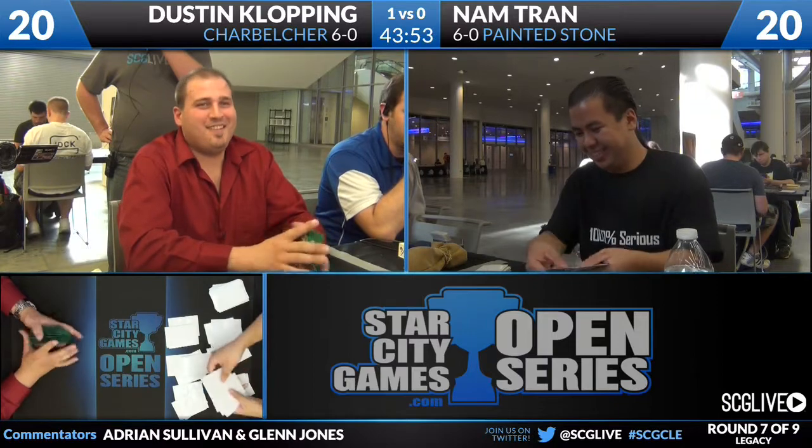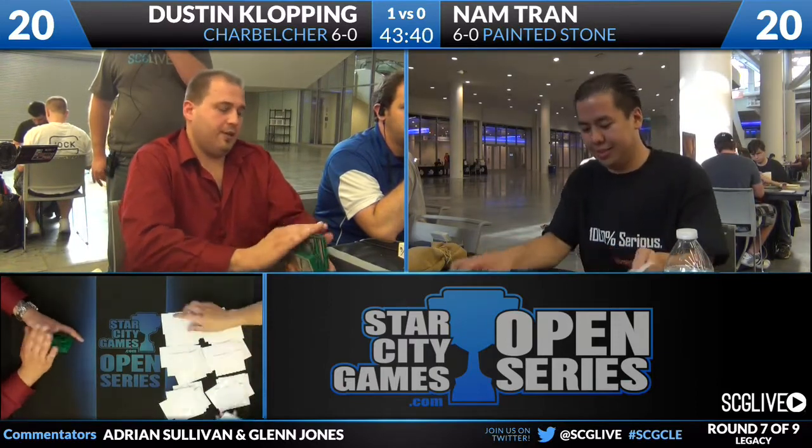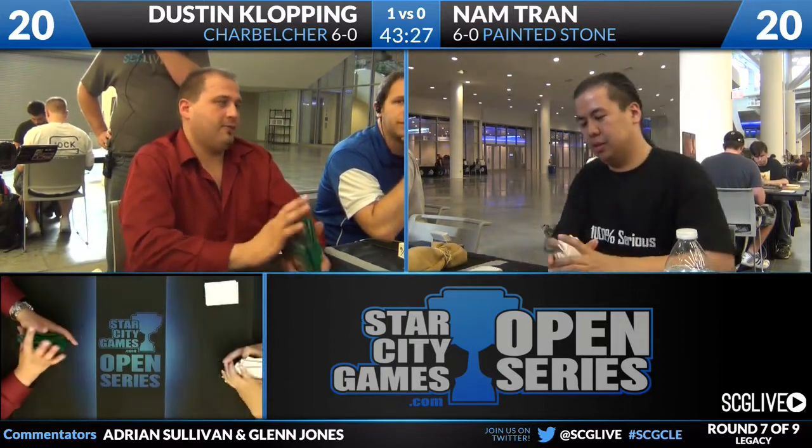What do you think Dustin Klopping is going to do in the face of a possible Force of Will? We have to keep in mind the cards Dustin actually saw from Nam Tran in that game — Island, Brainstorm, and Sensei's Divining Top. He didn't see anything else, so he's probably assuming his opponent is on a Miracles deck. That means he's going to want to bring in his four Xanted Swarms, and he's probably going to grab the Guttural Responses as well. I doubt he'll bring in the Force — that's mostly just for Wasteland and tempo-y matchups. Everything else in his sideboard is actually part of his Wishboard.